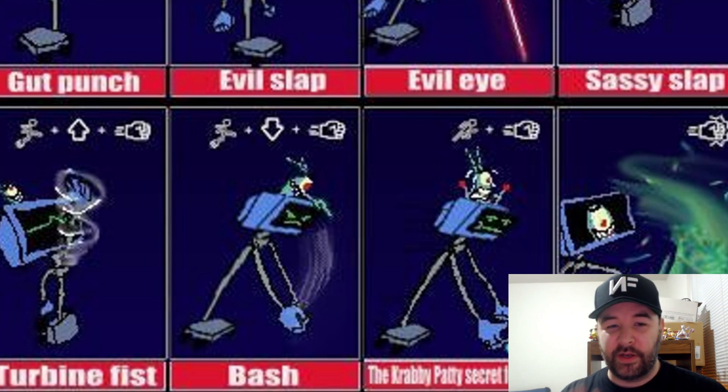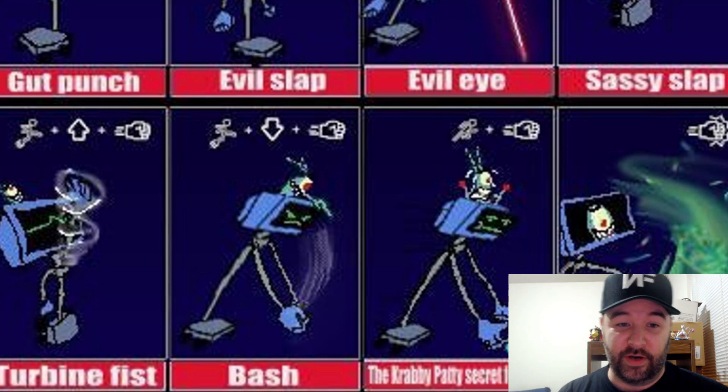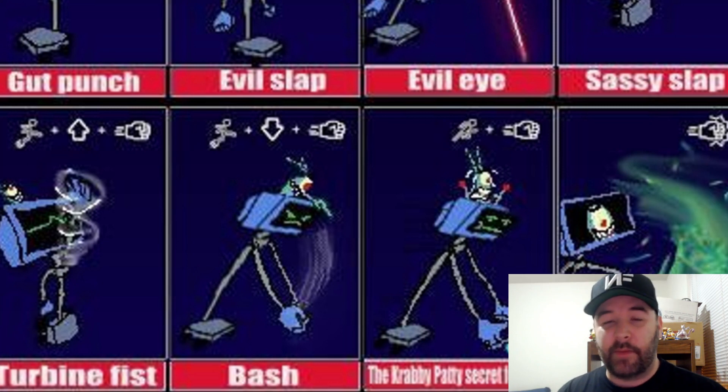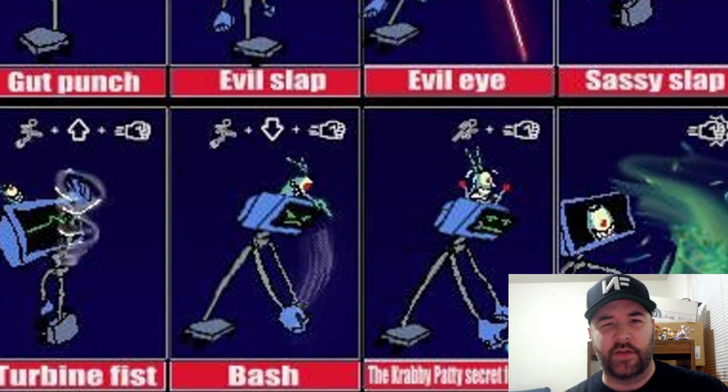I hope Nassib Prime sees this so I can give proper credit. So continuing on — first up is a quick gut punch, that's going to be the grounded neutral option. Not bad, quick little punch. Maybe you can string it into itself two or three times. Next is the light up attack, or the grounded up, which looks like it's an evil slap — Plankton actually slapping above Karen's head. Then we got the evil eye, which looks like a little laser beam shot out at maybe a 45-degree angle. If your opponent's in front of you, you're able to use this and maybe follow it up with a dash attack. And then we got the neutral air, it's called the sassy slap — a little slap by Karen. Nobody wants to get slapped by a computer in the air, right? Or gut punched either — that would just be humiliating.